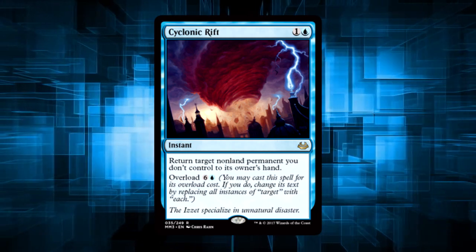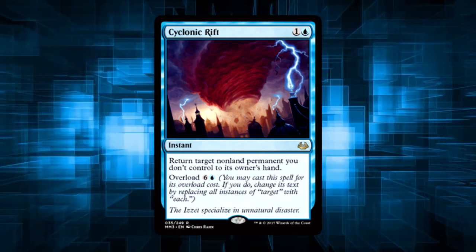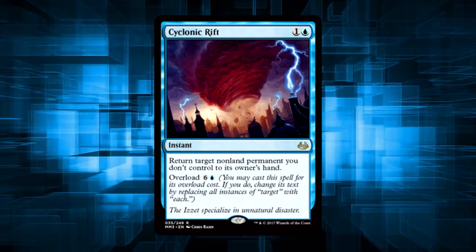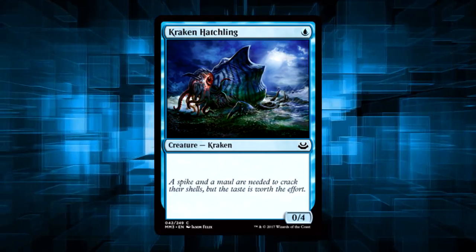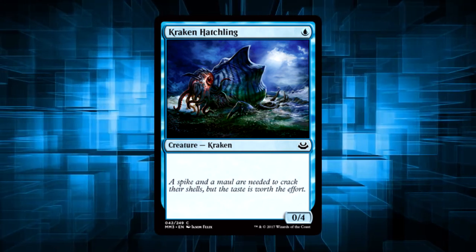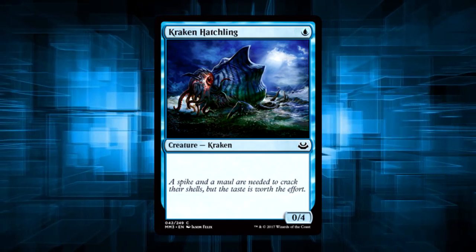I don't always play Blue, but when I do, I need a Cyclonic Rift in Commander. Who am I kidding? I love playing Blue in Commander. Sign me up for these packs — I need me some good trade value and possibly a Rift or three. Kraken Hatchling, because Wizards needed to give draft players an arbitrary Kraken that is about as unthreatening as possible. Totally putting it in a Kraken Commander deck.